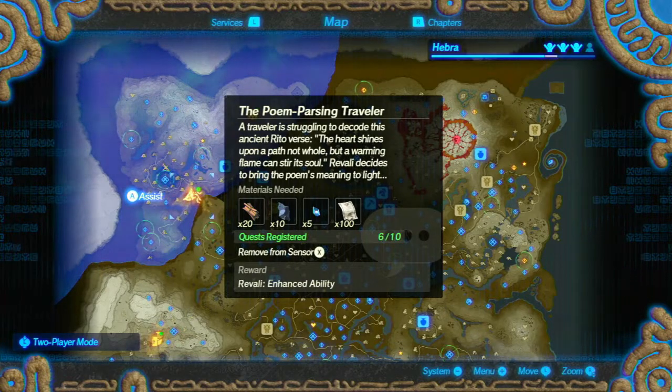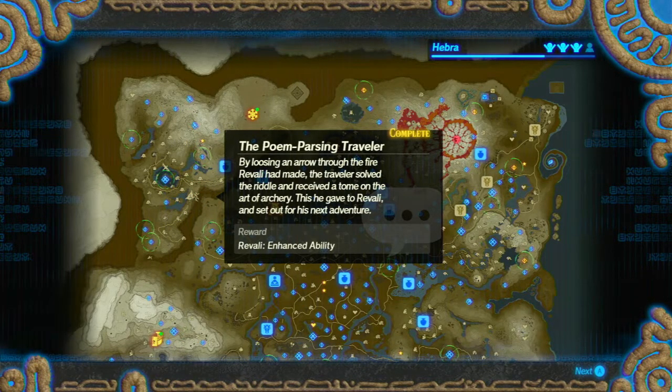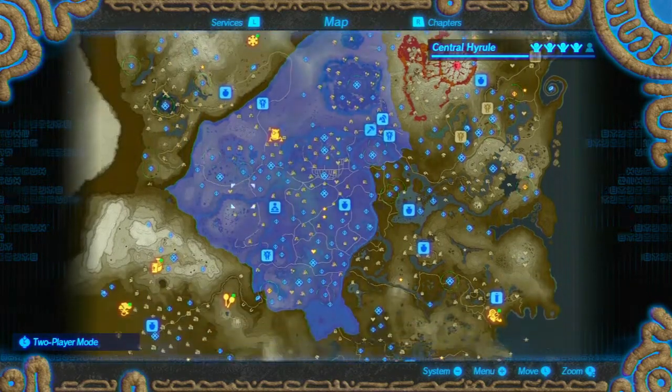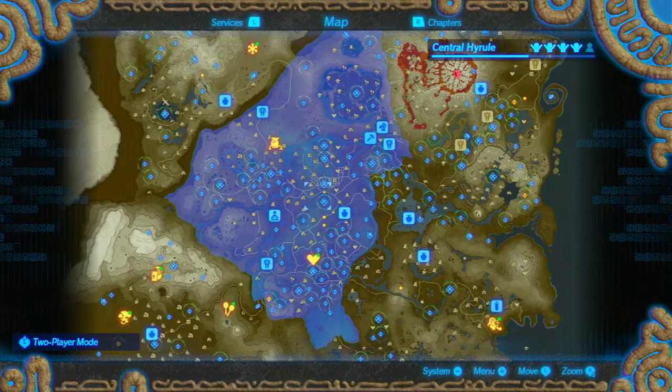A traveler is struggling to decode his ancient Rito verse: 'The heart tries shines upon a path not whole, but a warming flame can stir its soul.' Revali decides to bring the poem's meaning to light — by loosing an arrow through the fire, Revali made the traveler solve the riddle and received a tome on the art of archery. This he gave to Revali and set out for his next adventure. Revali's enhanced ability: while flying, damage enemies in your wake. We're gonna need some more theory crystals now, and some Moblins which are just common enemies.